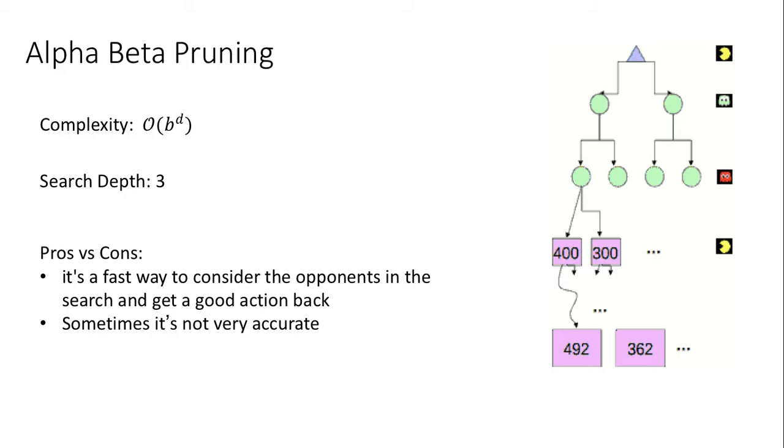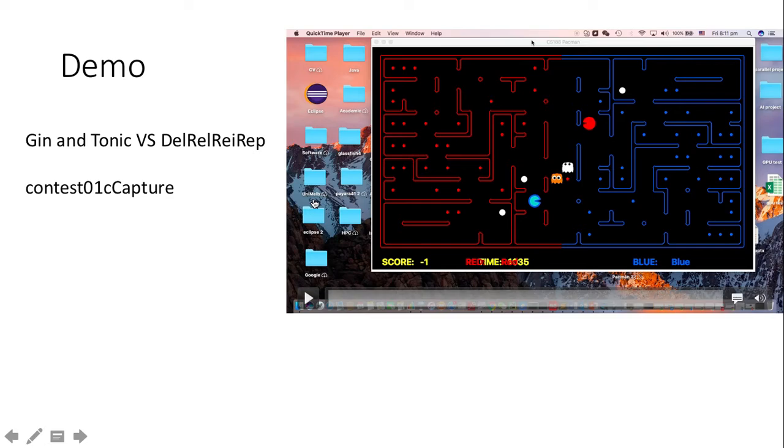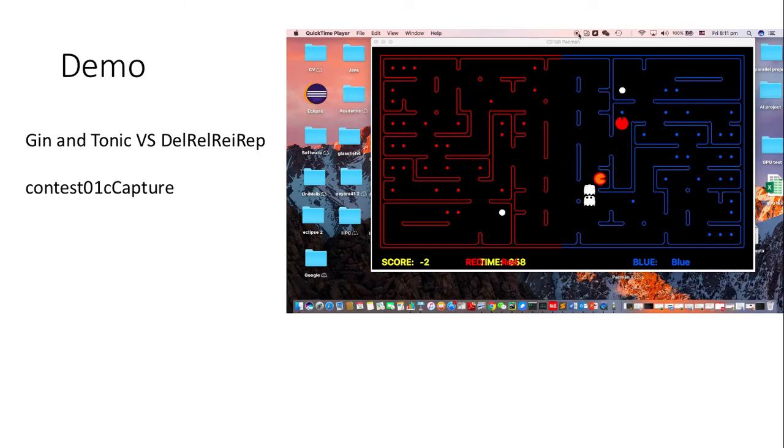The disadvantage is that sometimes we cannot observe the opponent's location and the search will return the wrong direction. Here is our demo with another team. We are the red team. Both our agents are in offensive mode to eat as much food as possible. When we are chased by the opponent's ghost, we will seek the closest capsules for self-saving. As you can see, our attacking speed is very fast. Finally, we win this round.